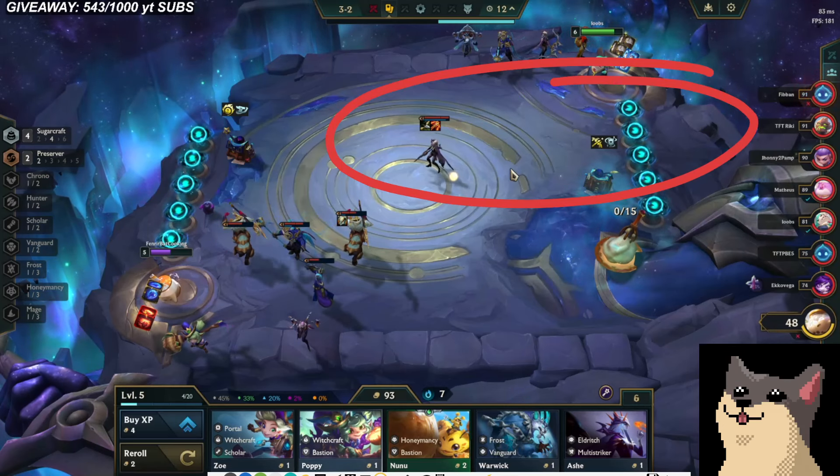Oh — it was gain a random spat. Yeah, I was kind of down for that. That actually helps my power level by a lot. Random uncraftable emblem — and because I have so much money I can afford to take this. Now I get a Hunter Emblem, which is really good for Jinx. Whenever you're playing vertical Sugarcraft like this, 6 Sugarcraft is always the way to go. I don't think you ever take an emblem and play 4 Sugarcraft — if you have an emblem you always play 6 Sugarcraft if you can.